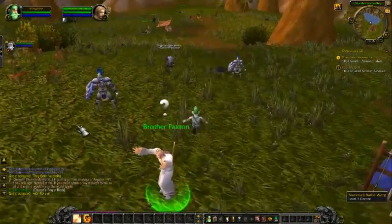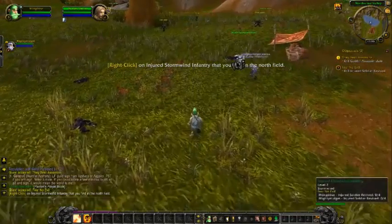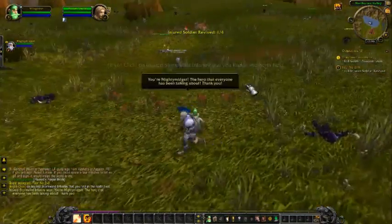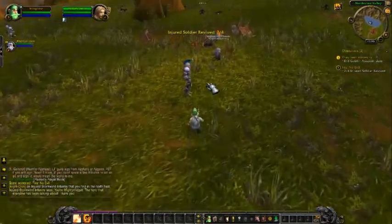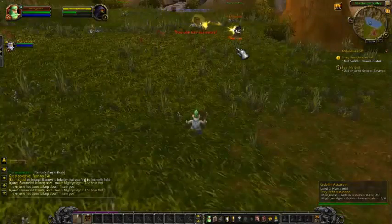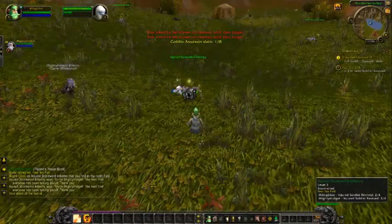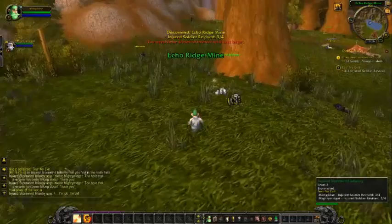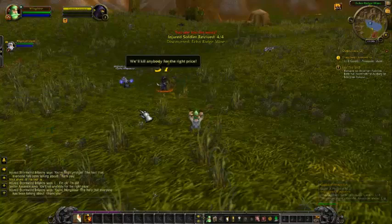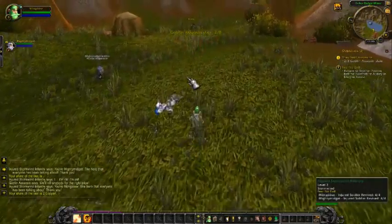I always accept every quest. Now we have two quests. You see these guys sparkling? Right click on the injured infantry — right click them. Yeah, the one injured soldier revived. We always get it if we're in the same party. I want to try my new curse on a goblin — always start with your curse first so it has time to eat at them.